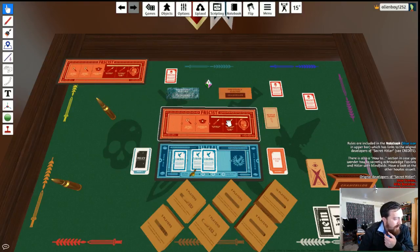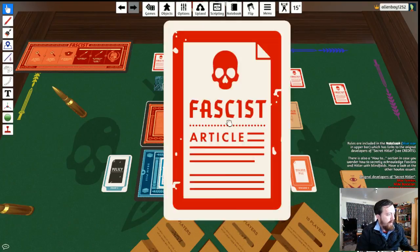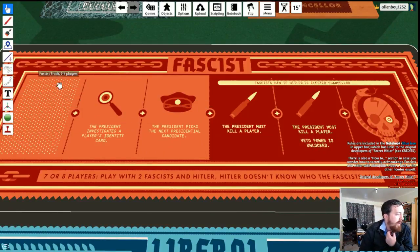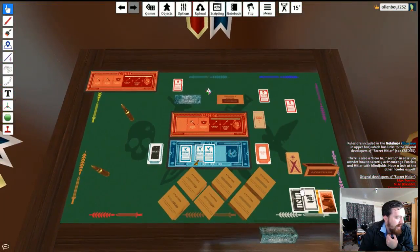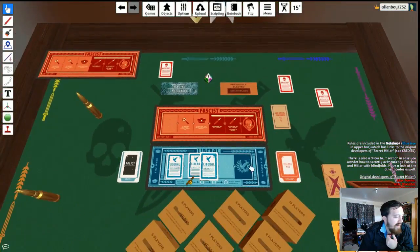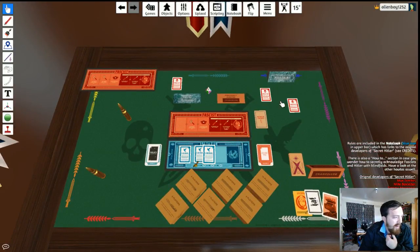The seven to eight player board works differently. Only the first fascist card does nothing. The second gives the president the power to investigate a player's party membership card — whether they're fascist or liberal, not their secret role. The third card lets the president pick the next presidential candidate directly, bypassing normal rotation. After that, it goes back to the normal clockwise rotation.